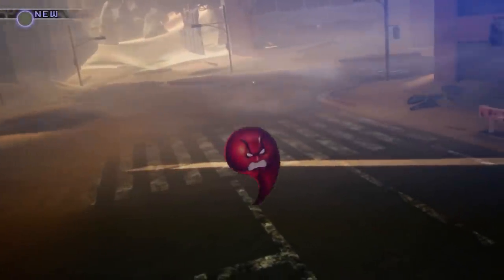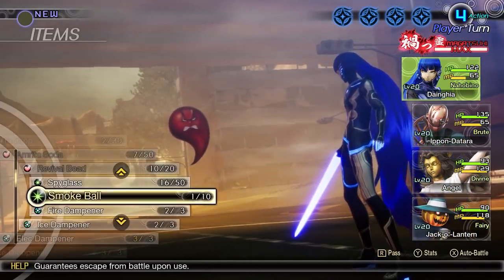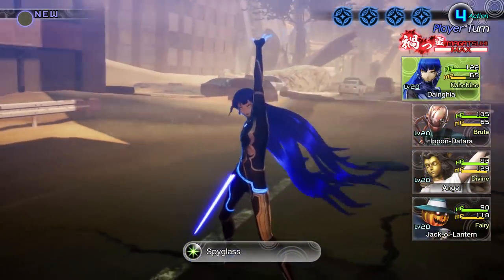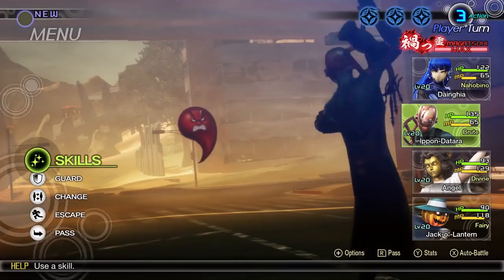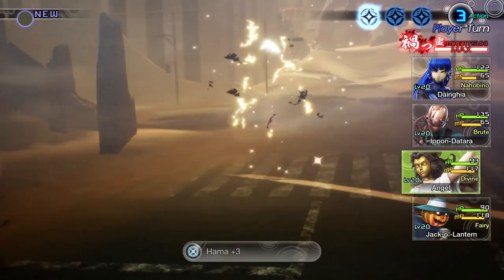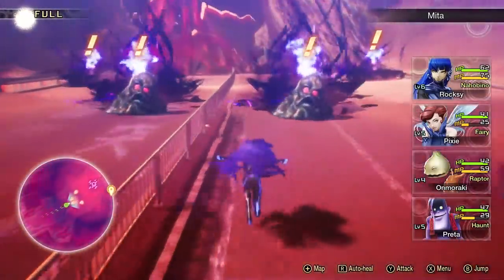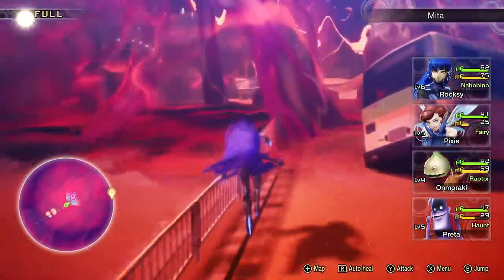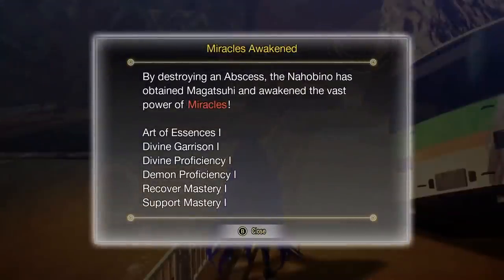Mitama creatures are immune to every single type of attack except one. To find out which one, I suggest you stock up on Spyglasses — cheap items sold in the store. Use one Spyglass on the Mitama and you'll know their weakness. They not only give you Glory Points sometimes, but can also give you tons of experience points, very useful items, or money. However, that's not all you need to unlock Miracles, as most Miracles themselves also need to be found by defeating demons inside these massive red creatures lying in certain areas. They're optional, but I strongly suggest you don't skip them — try to defeat them all. You'll unlock most Miracle skills that way, and most of them can be very useful against boss fights.